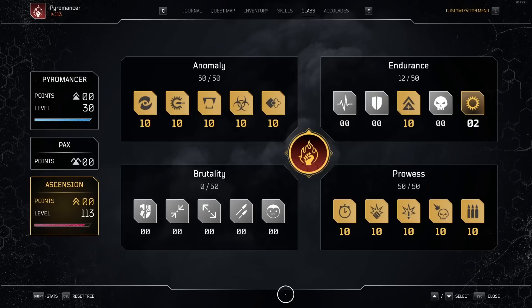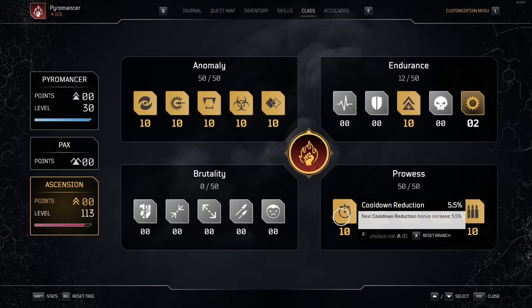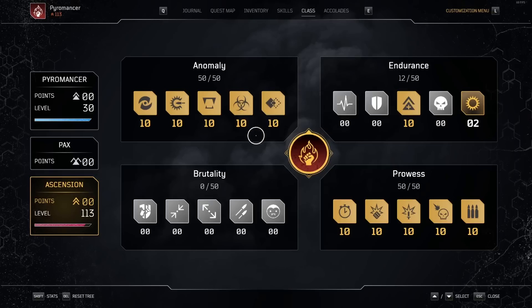The Ascension Points really don't matter — just put them into whatever you want as you go through depending on your build. The main one I always try to focus on is cooldowns, because that's always useful. Status power helps as well. But in general, this is what my Ascension Points are looking like at the moment.